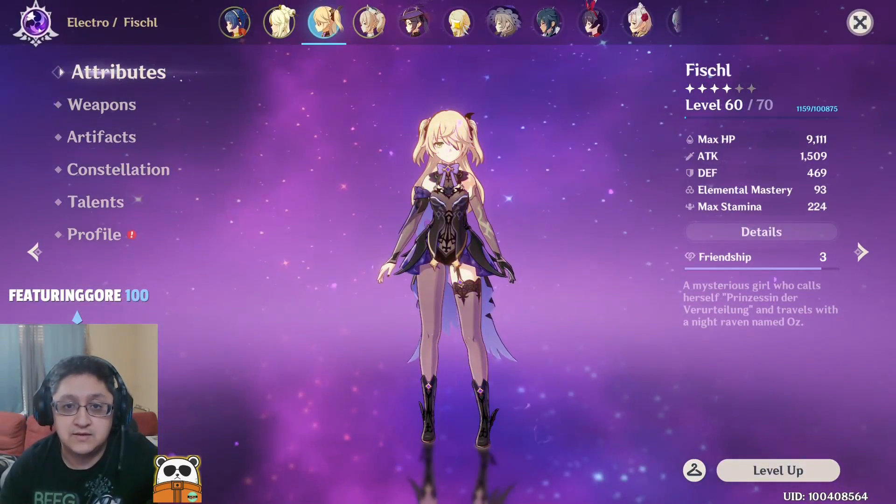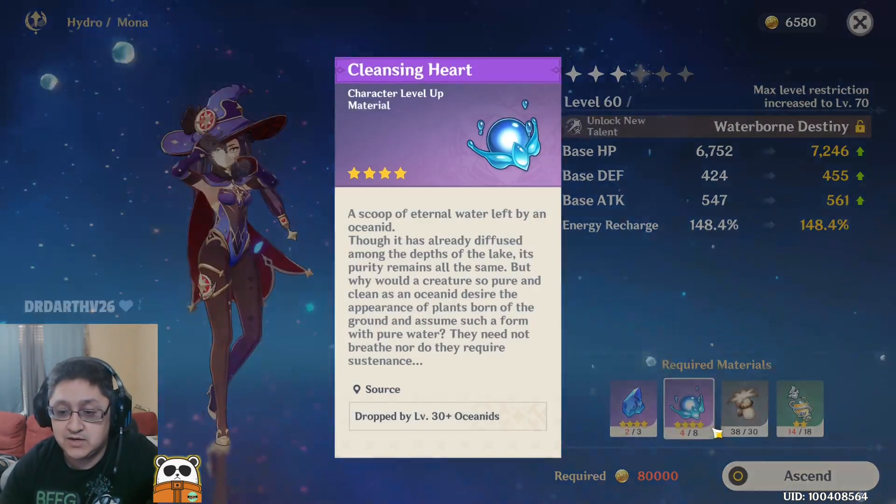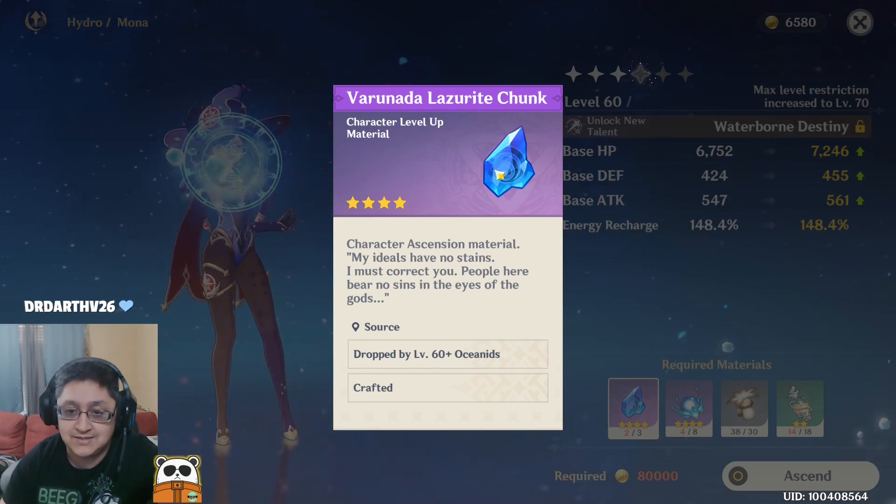You can see the ascension materials I needed for Mona — I ended up getting none of those, but I got some others and I got the unevolved versions, so I can actually ascend them into the higher tier later.